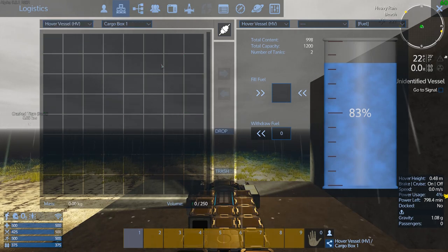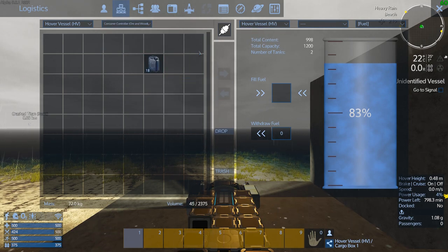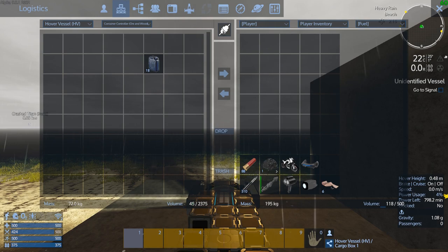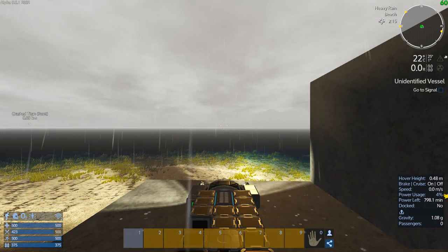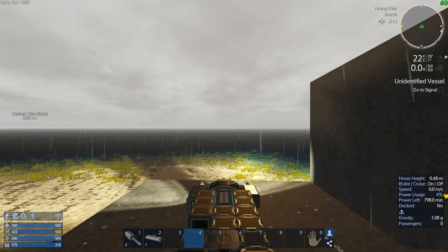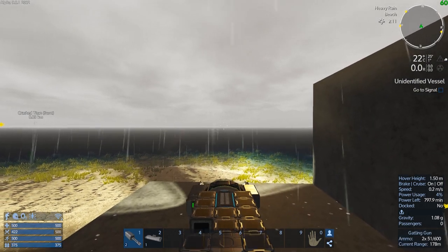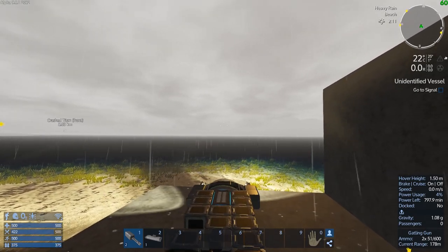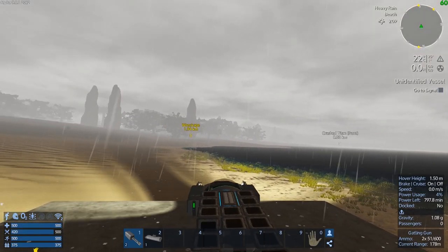Let's reconnect to our hover vessel — the Orin Wood — and player inventory, controller Orin Wood. We'll switch to here. We don't have a lot of ammo with us, but it should be enough to probably get us to Friendly, then we can mine.